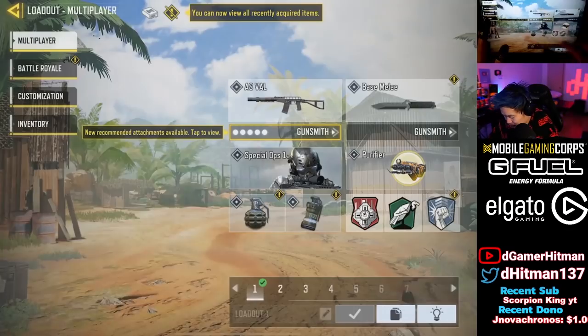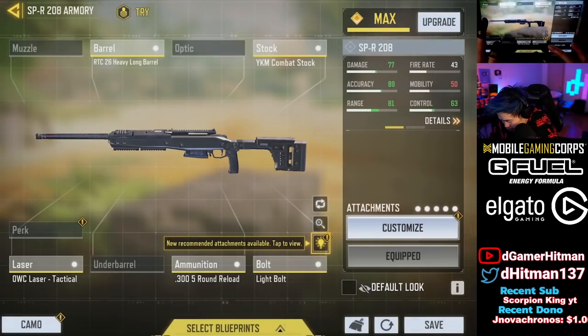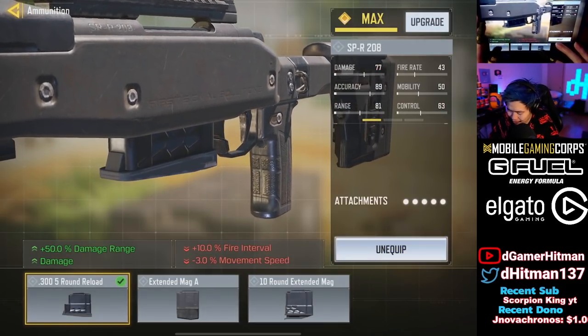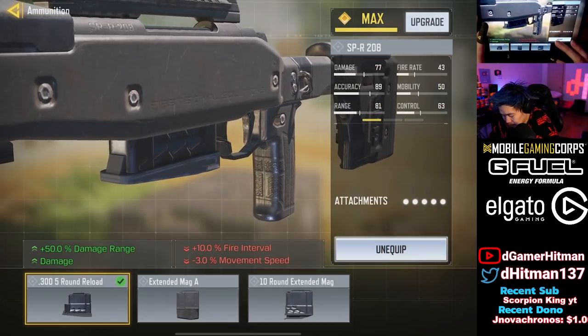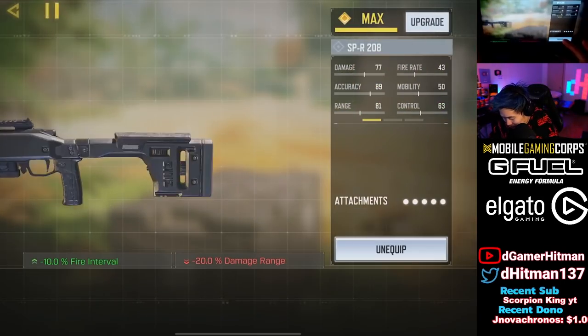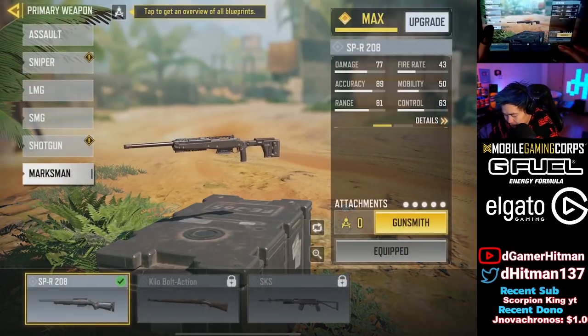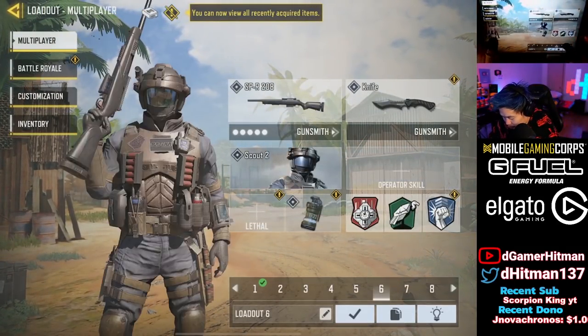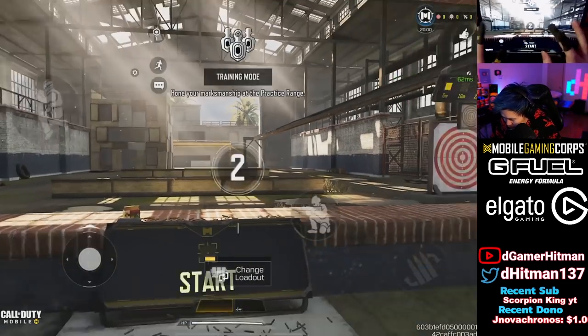Number four slot uses the 5-round magazine — that's definitely better. The body part damage multiplier doesn't feel worth it; just increasing raw damage is way better. There's also a bolt attachment that increases fire rate, but I don't think the bolts are required, to be real.